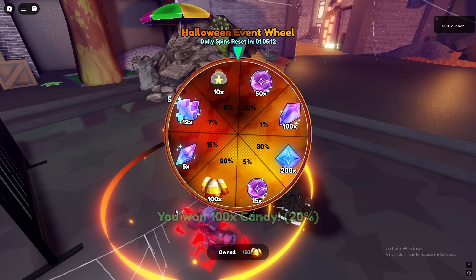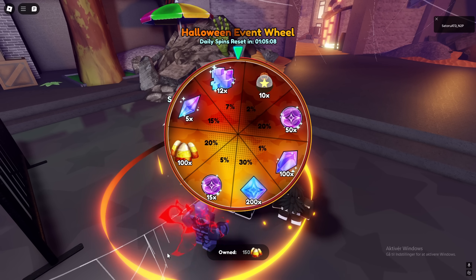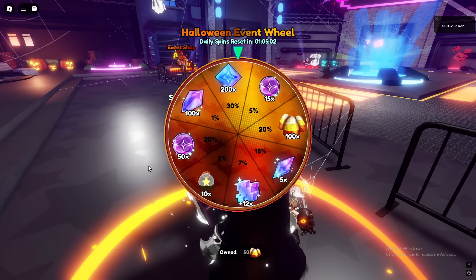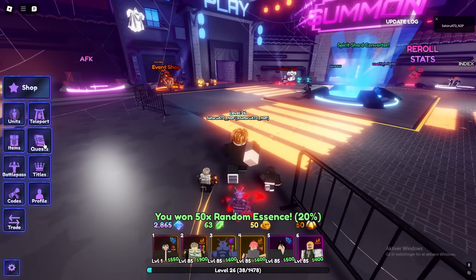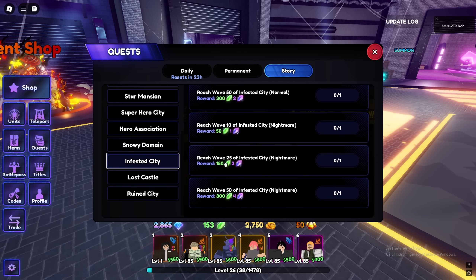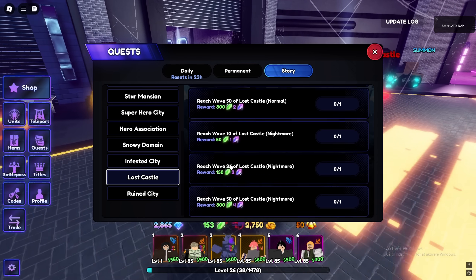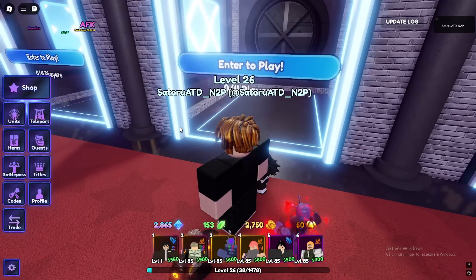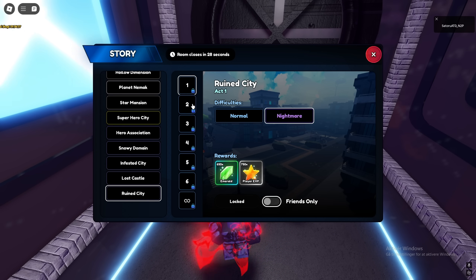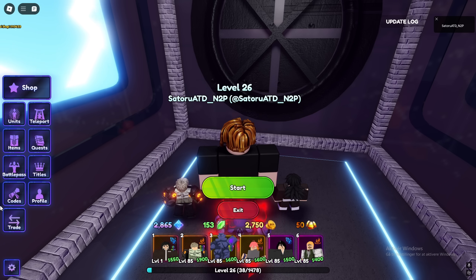I don't really know what I'm supposed to do to get emeralds that quickly. Maybe I have some story quests from last time that I didn't claim — like some nightmare story quests. I think I finished with Infested City. That is really really bad. I guess I can do one act of story, that's really it — one act of Lost Castle — and then see if I can maybe get back in time.